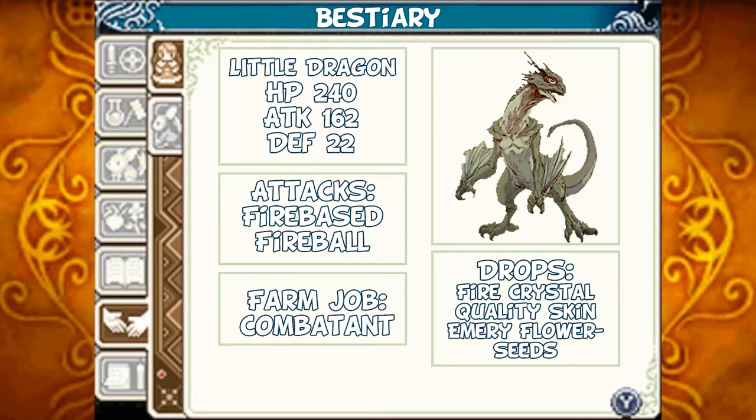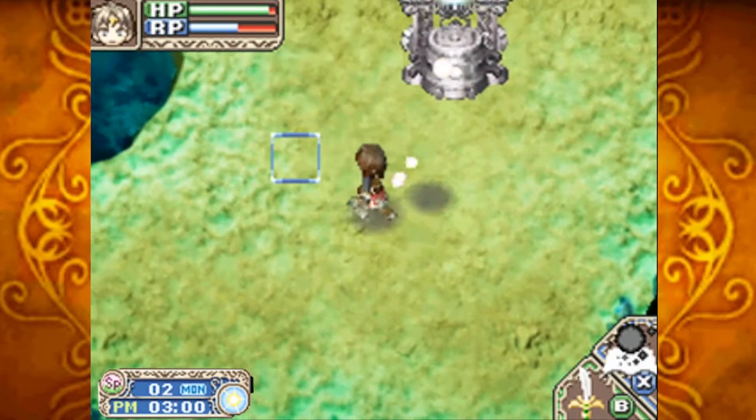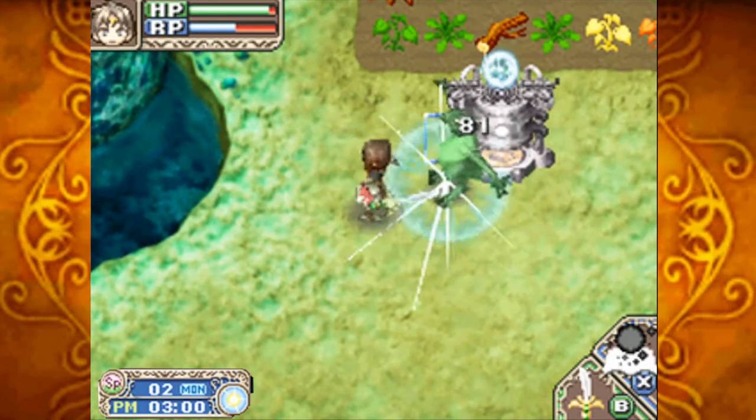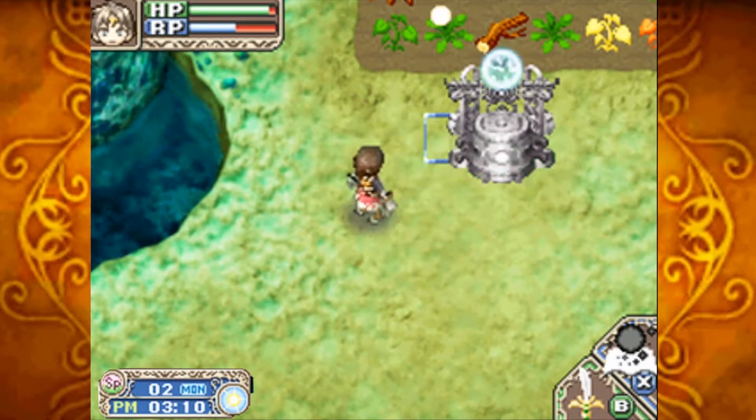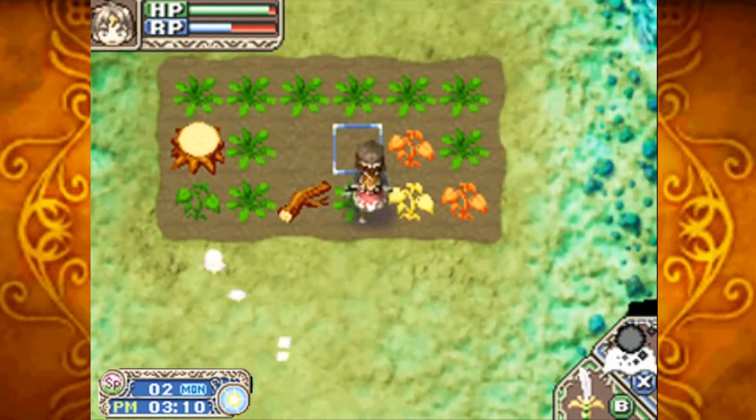The Little Dragon. HP 240, attack 162, defense 22. Its attacks are fire-based, and it can use the Fireball ability. Should you tame one, it'll act as a combatant for you. Should you defeat them, they can drop Fire Crystals, Quality Skin, or Emery Flower Seeds — a Phantom Crop. I'm pretty sure they're marked down as mini-dragon, but I feel like future entries just call them little dragons.